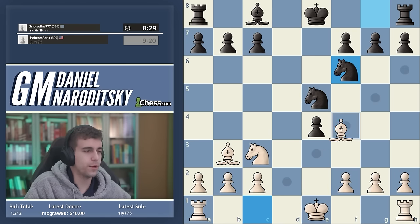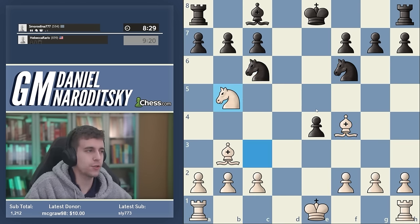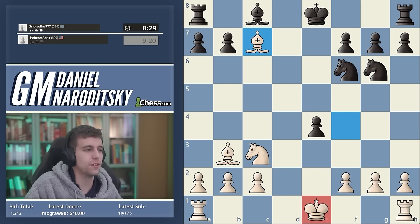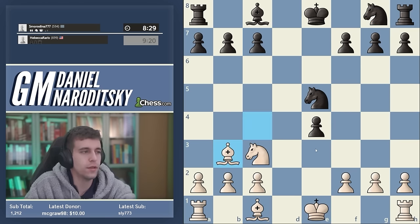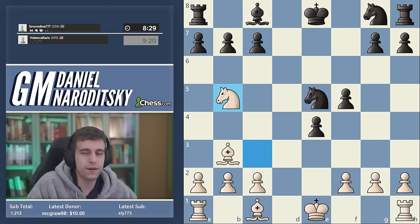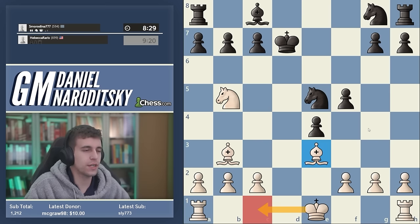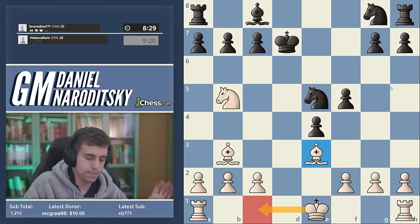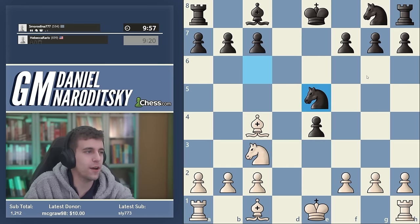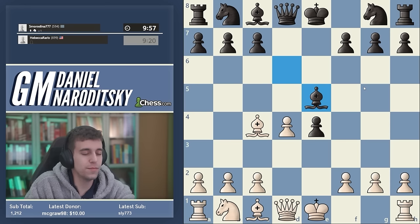After takes, takes, takes, takes, knight c6 — all standard theory — you play knight c3, temporarily sacrificing a pawn. Knight takes e5, bishop b3, and black simply cannot keep the extra pawn. If black plays knight f6, white plays bishop f4, attacking the knight. Black collapses: knight c6, you go knight b5 and take with the knight. You're winning — knight g6, take the pawn, castle, and black's position is terrible.